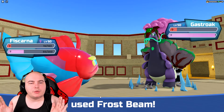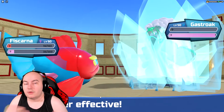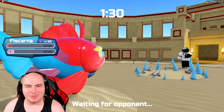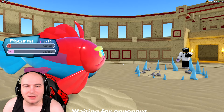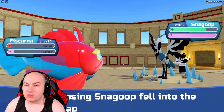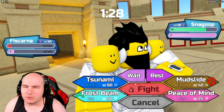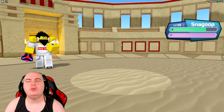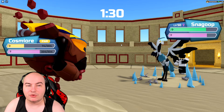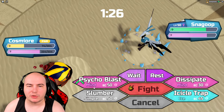I'll just click Cross Beam, all-speed it — it's gone now. My gosh. I played that pretty poorly, but I was expecting Briar Block every other turn to waste my energy and get some health back. I guess they didn't have Photosynthesis. I could let this Snagoop take out my Fishkana, but I really don't want them to potentially set up on me, so I'm going to go for a house switch into Cosmere.